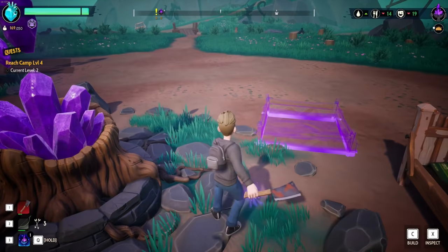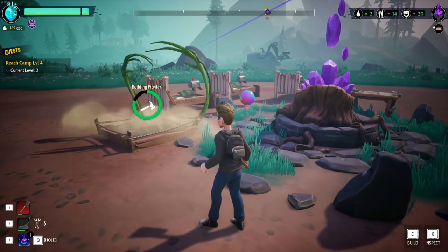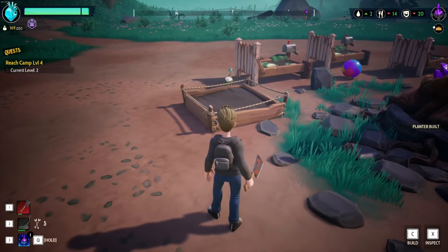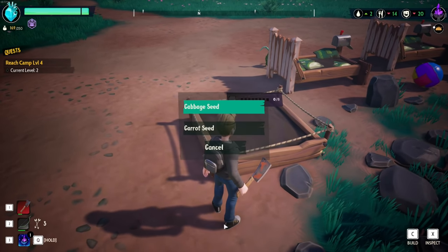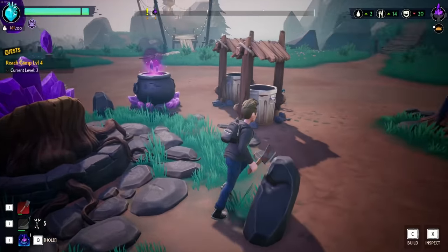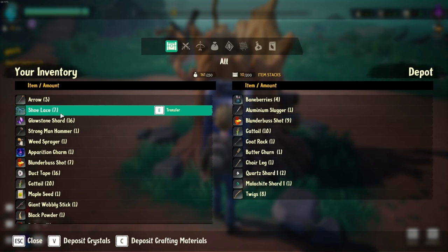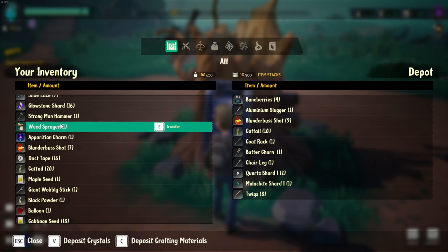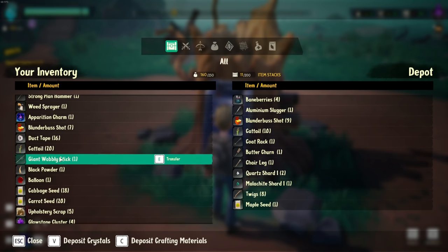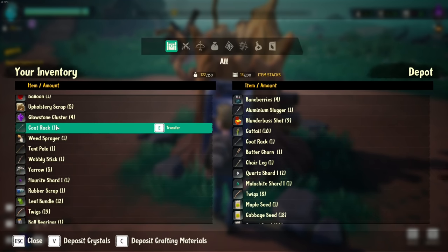Let's check camp status. Stored food daily output is four, max daily output is four, daily needed is five - this one said it did six. I'm curious how the seeds work because we have seeds. Hold E for the planter - cabbage seed works for eight days, is that how it works? Let's transfer the maple seeds over, cabbage seeds I have 18, carrot seeds I have 20. Let's make sure we get those all moved over.